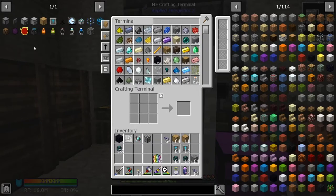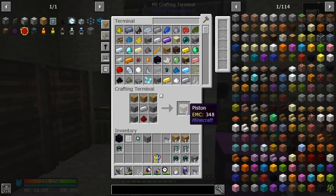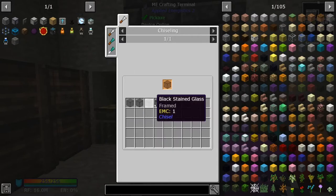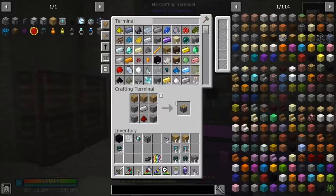The next thing we want is a storage bus, so we need some more pistons - a sticky piston. We need an interface, which is going to cost us some black stained glass. We need the powder and some ink sacs - one, two, three, four. Let's not make too many. Put the black stained glass together - let's get those.